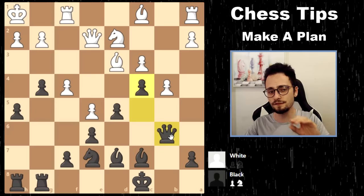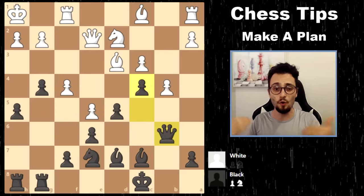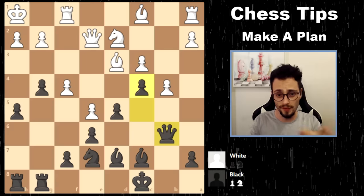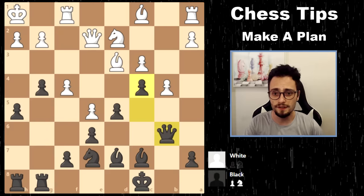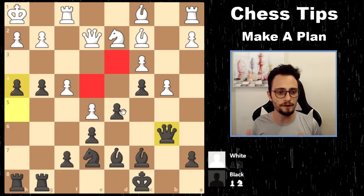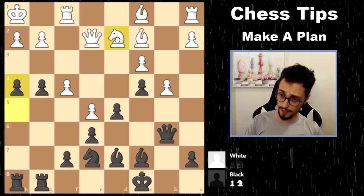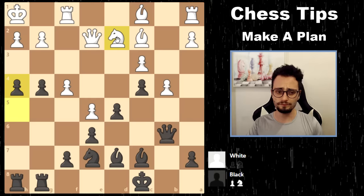Why close the center? Because if the center is closed, it's a lot harder for the opponent to transfer pieces from one side of the board to the other — either to defend themselves or counter-attack you. That's why I played c4. My opponent moved back, I continued my attack, and my pawns take away very valuable squares from his pieces. He's not able to move his knight anywhere; ultimately his pieces are stuck.